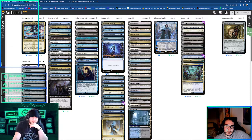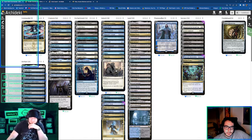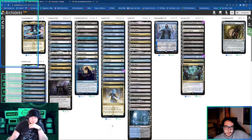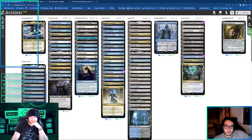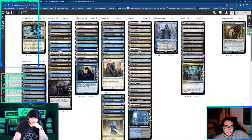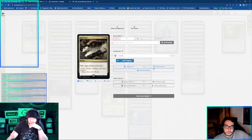I might want to take out target removal over Counterspell, because anything target removal can't hit, 99% of the time Counterspells could usually hit it. So then Generous Gift is the worst out of the three. Because Utter End is Exile, Void Rend can't be countered and it's the exact same thing and doesn't give them anything, and then this one is Exile. I guess the only thing is Generous Gift can hit lands. Right — it does matter sometimes. So then it's Utter End, because it's just the most expensive out of all of them.